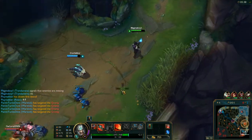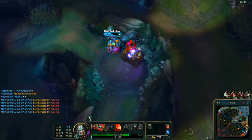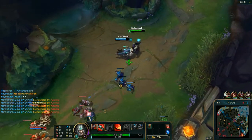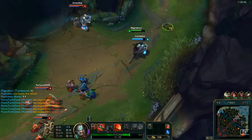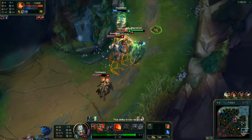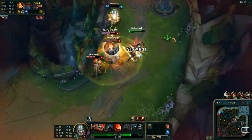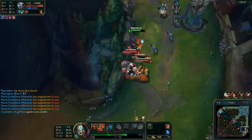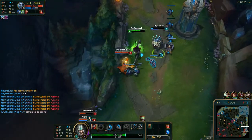He's targeting the Gromp — I don't know why. He might be a little mad because he was trying to be the support. They're going to start an engage. I'm going to go ahead and slow them. That was perfect — they were focusing on the Kog'Maw, so they had their backs turned to me, which meant they could get slowed by me. That all worked out pretty well.